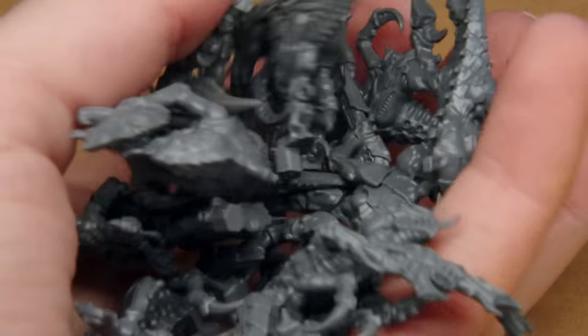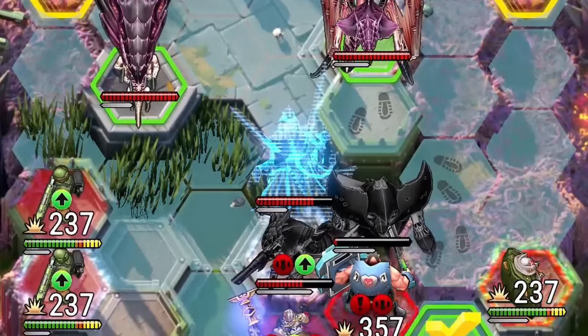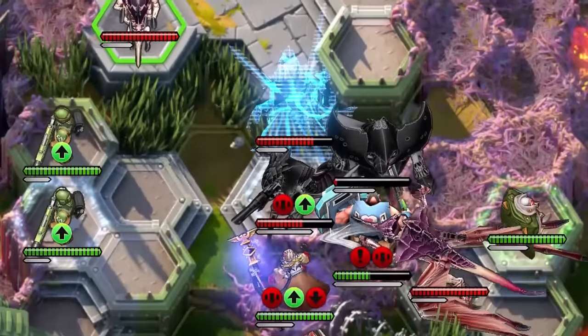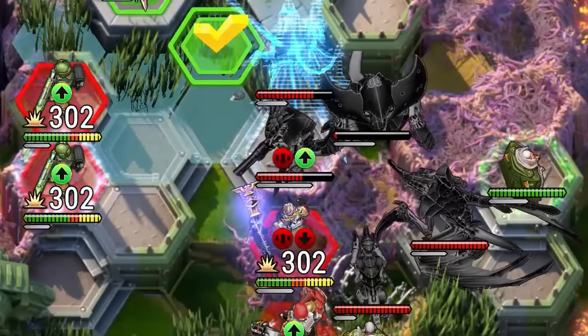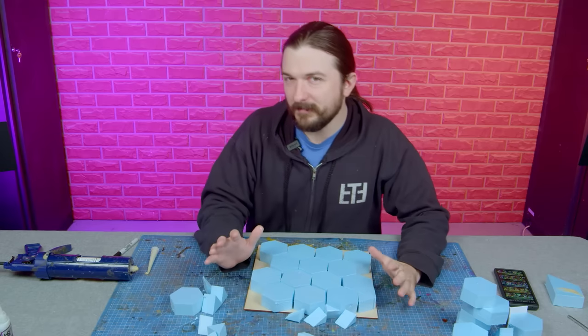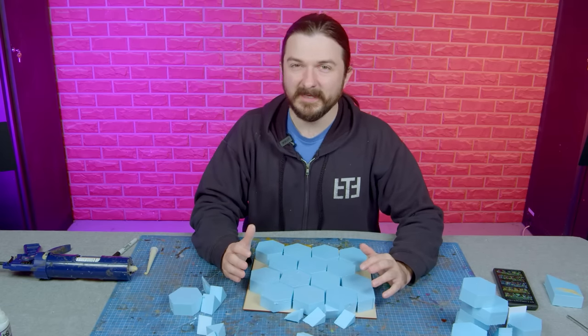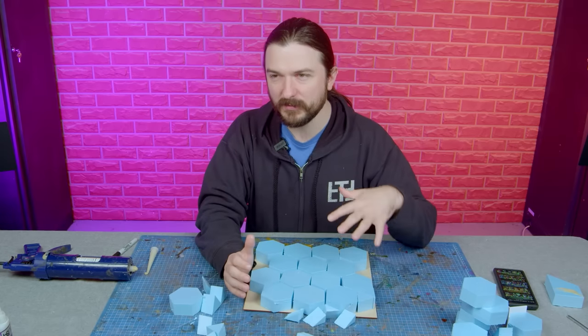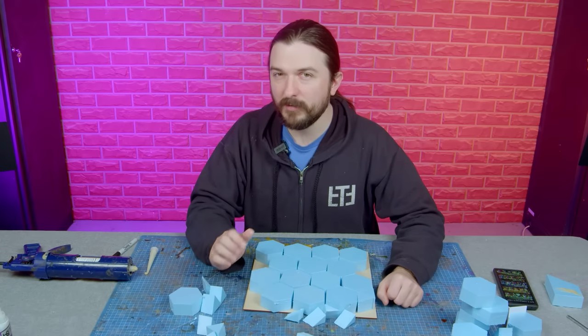We can't forget about the Termagants that are going to be huddling around the board, so I made a couple of those up as well. Technically the Winged Prime's ability in Tacticus summons Hormagaunts when he attacks into an adjacent square, but we don't have any Hormagaunts, so we're going to use Termagants — they're going to look cool and it's going to be fine. The time has now come to assemble the pieces Murray's made and do what we call the wet work on the diorama — anything that needs to dry, sculpt mold, texture paste, things like that — and for the first time we'll start to get a proper look at what our diorama will end up being.